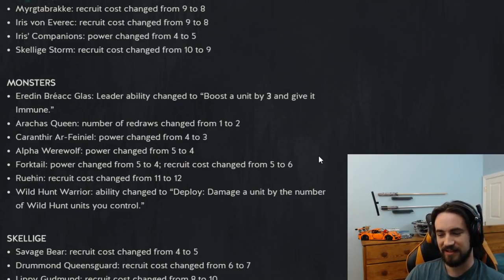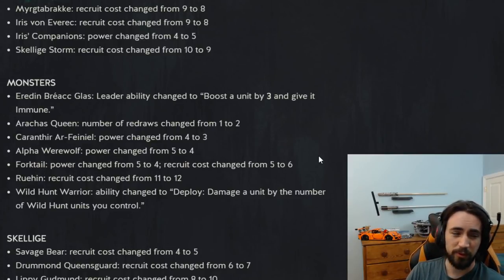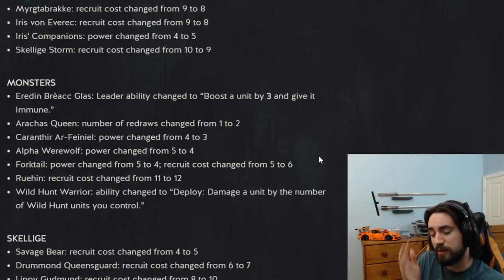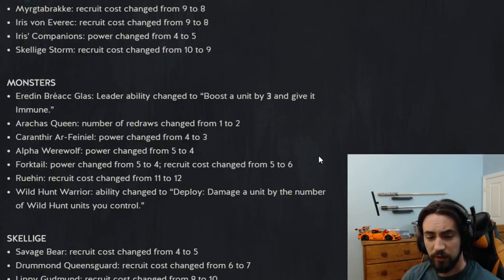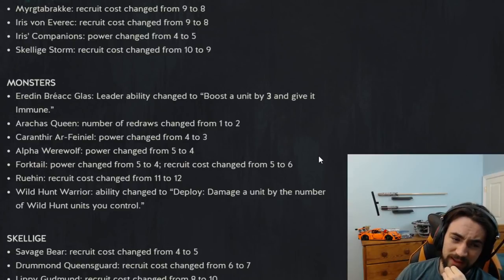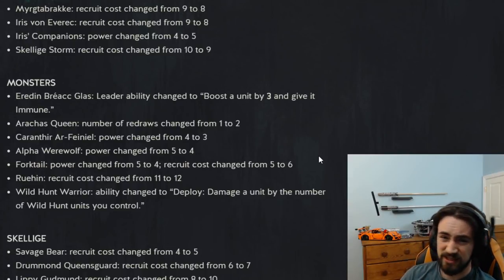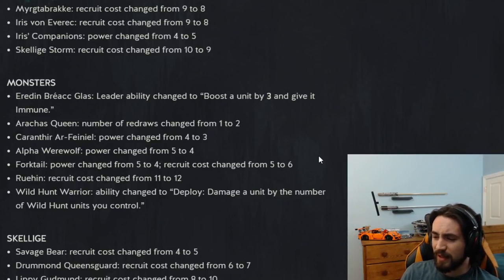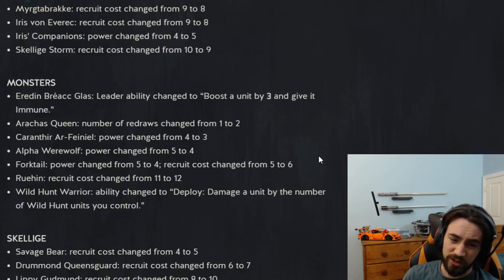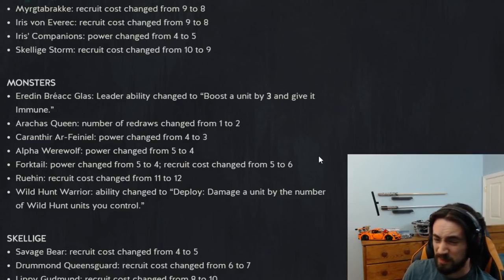Karanthir power changed from four to three. This is another nerf to Ruin because you would play Karanthir with Ruin — you could have two Ruins: Karanthir Ruin in round one and regular Ruin in round three. Karanthir was a pretty nutty card. You could Karanthir a Ciri Dash, Aridon it, play Avalok, give the other Ciri immunity, and have two of them on the board — which is pretty cool. Karanthir was a pretty nutty card at 8 provisions, so not a very surprising change.